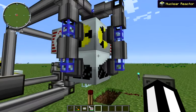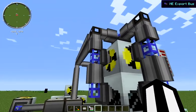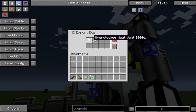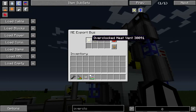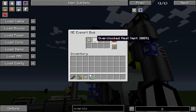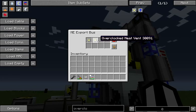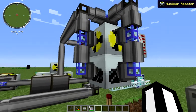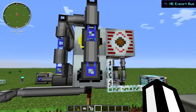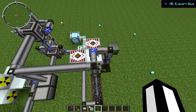You might notice there are quite a few export buses here — each of them attempting to push overclocked heat vents into our system. The reason I have two different items for the overclocked heat vent that appear to be the same is that something happens to the overclocked heat vent once it's been put into a reactor and taken back out that changes its underlying data. So use both a fresh and a used overclocked heat vent to ensure the vent will push through, even if you add new ones to your system. We've got five of those attached here.